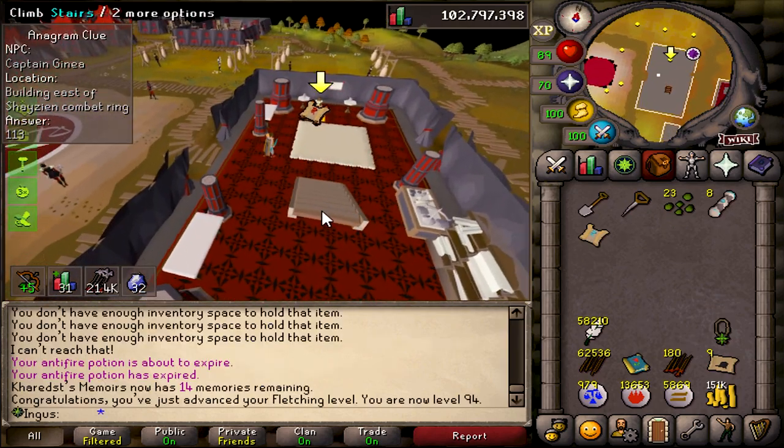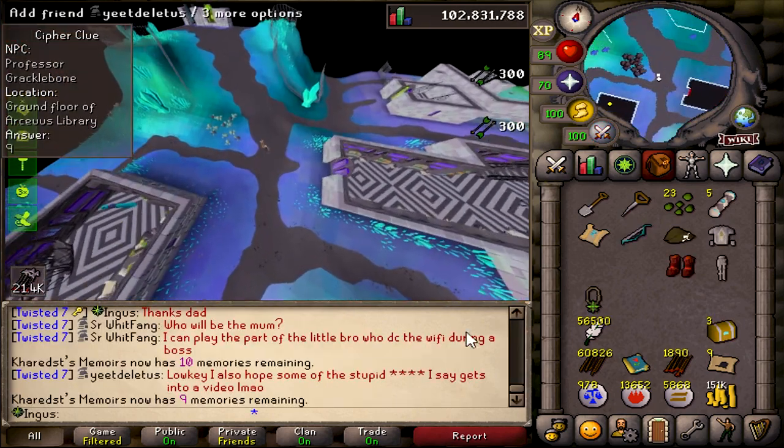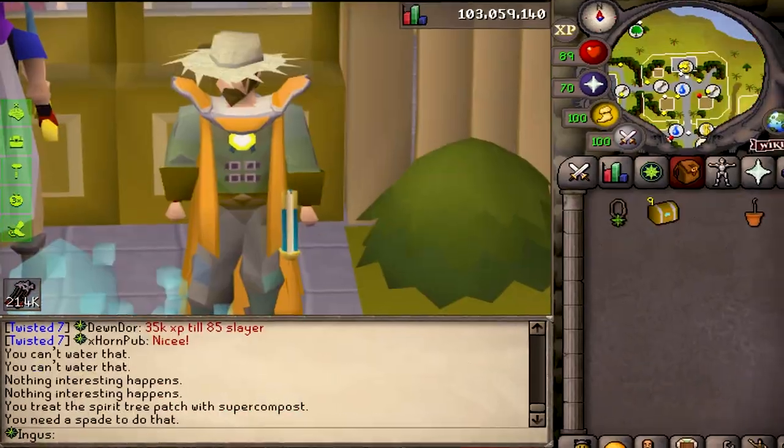I got this brutal black dragon task, but luckily because we got forced to do that blue dragon task early on in episode 7, we now have a nice healthy supply of anti-fires which is gonna make these much more relaxing. I don't even have to pay attention to the screen. They have good drops, so may as well do the task. I took a break to do some clues, and it looks like we just hit 94 fletching. We still got 50k headless arrows to make, but we'll knock those out while we're doing all these clues.